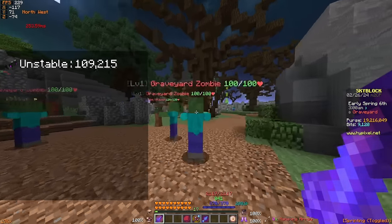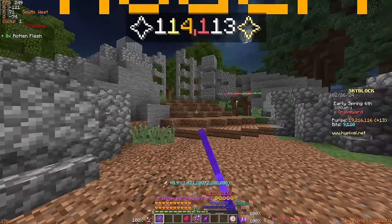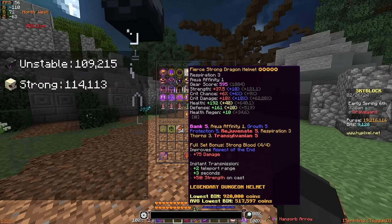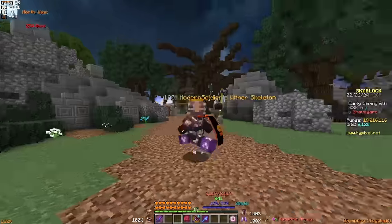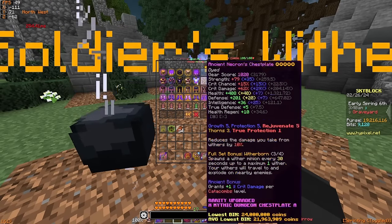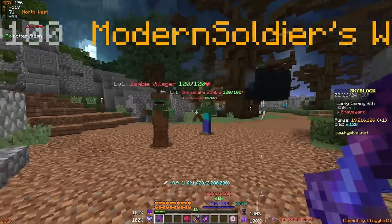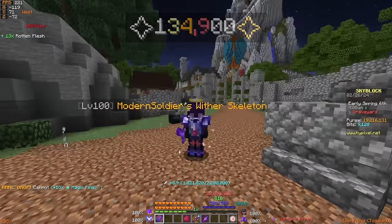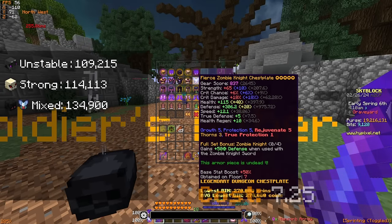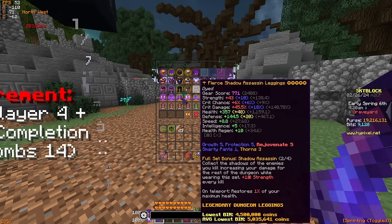Moving on to the Strong Dragon armor set, we're dealing about 114,000 damage — verified. So already you can definitely see there's a slight damage difference between Unstable and Strong Dragon. Moving on to the Mixed Shadow Assassin, Zombie Knight chestplate, and Tarantula Helmet combo, we're dealing a whopping 134,000 damage. Even though this mixed set is five times pricier than Unstable and three times pricier than Strong, it definitely has a stronger damage buff, but the EHP is still lackluster alongside the complex requirements.